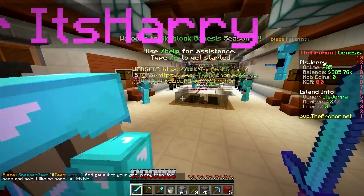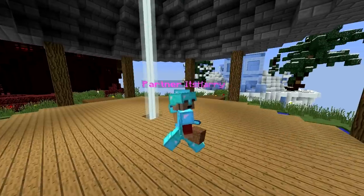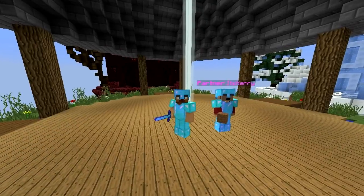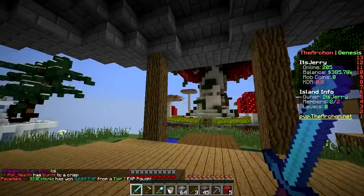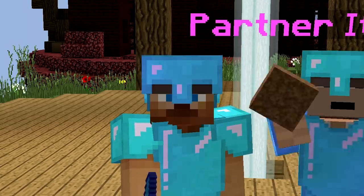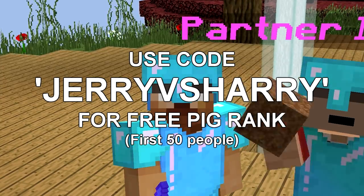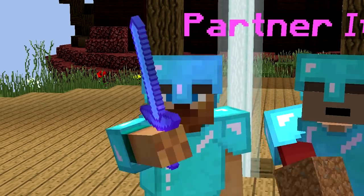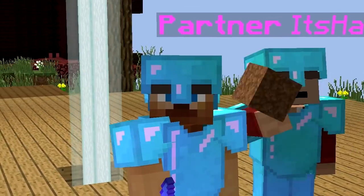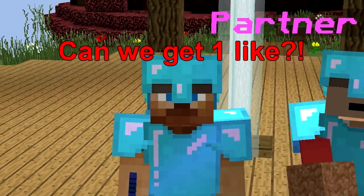So we showed two new features today - the farming quotas and the duels. There are way more new features this season and we'll show them to you next episode. In the meantime, you can check them out yourself by playing at pvp.thearchon.net on the Genesis Realm. Make sure to use the code JERRY VS HARRY in the TheArchon store for a free pig rank. Also use mob coins to get a Team Jerry or Team Harry prefix in chat. Thank you for watching - if you enjoyed, smash the like button. Have a nice day, bye!